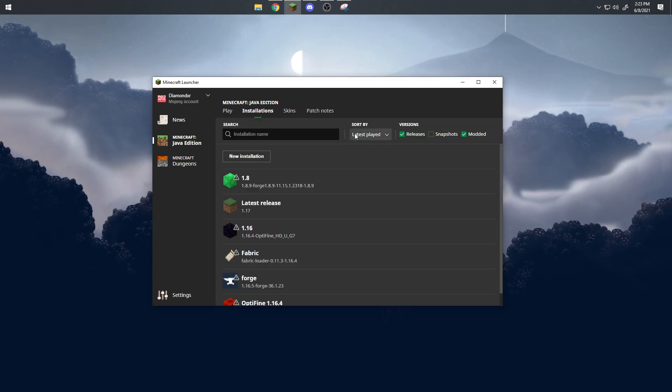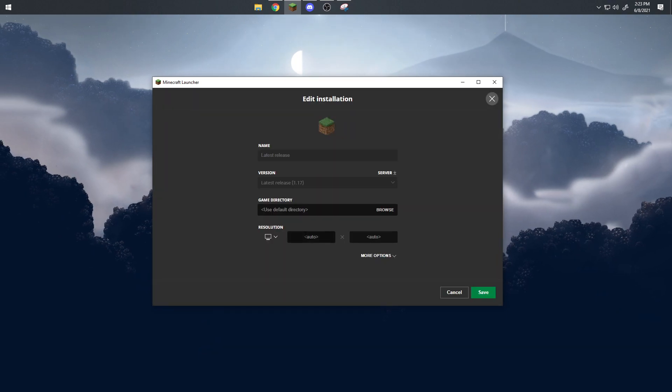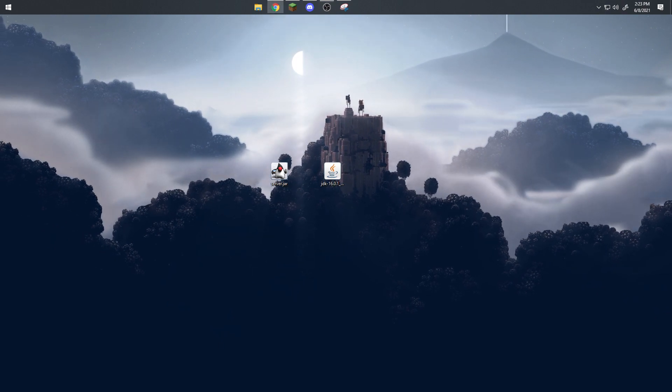Go into the latest version, click the three dots at the end, and click Edit. After that, click on the server option and download the jar onto your PC.